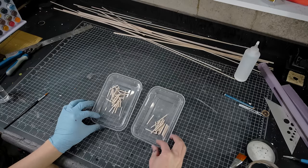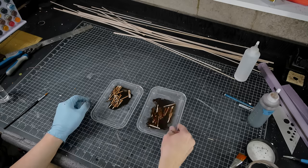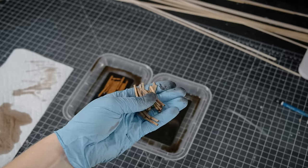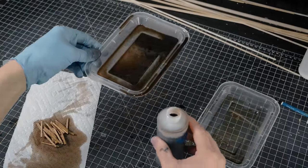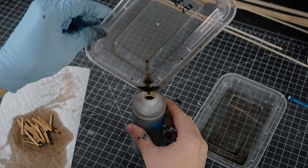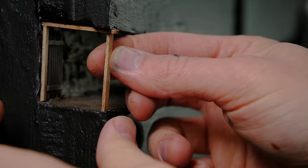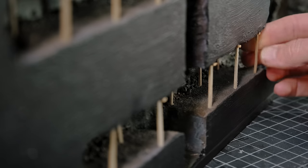I clipped some balsa wood strips down to the correct size off camera and I stained them with soy sauce. Okay, just kidding — it's an ink wash. It gave them a slightly darker tint but later on I decided to go back and paint them anyways, so this step was kind of irrelevant. Once those beams were dry, it was time to stick them in place. This mine cross-section idea is something that I first saw Luke Towand do and I was greatly inspired by it. If you haven't seen his mine build, you should definitely go check it out.